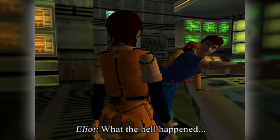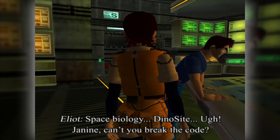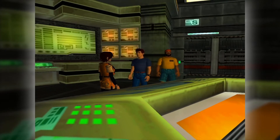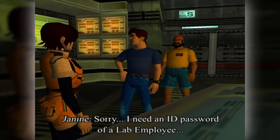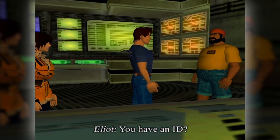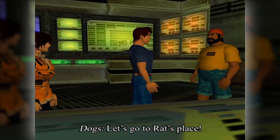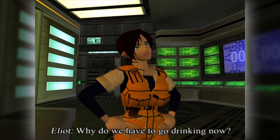What the hell happened — the programmer security system, space biology, dino site. Janine, can't you break the code? Sorry, I need an ID password of a lab employee. I may know how. You have an ID? Let's go to Rat's Place.